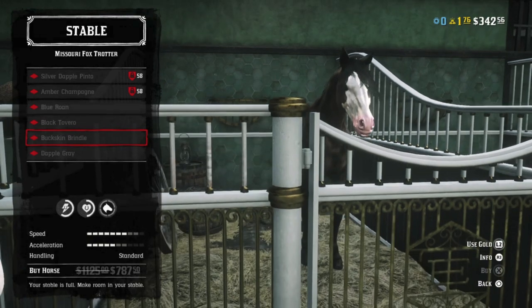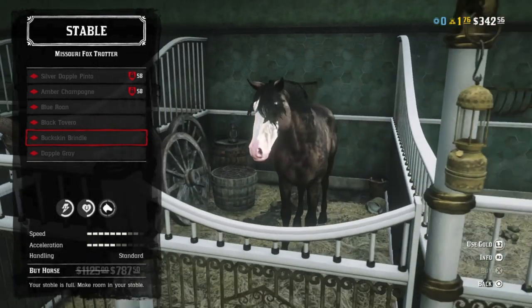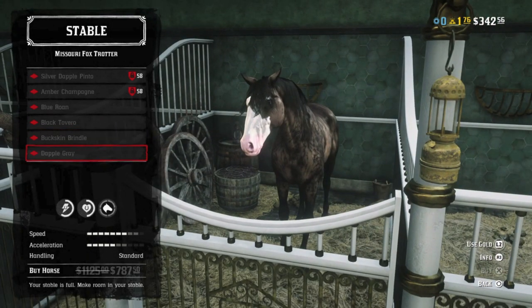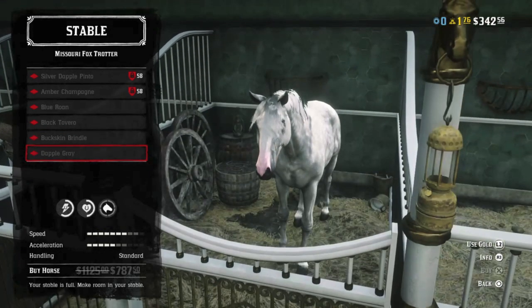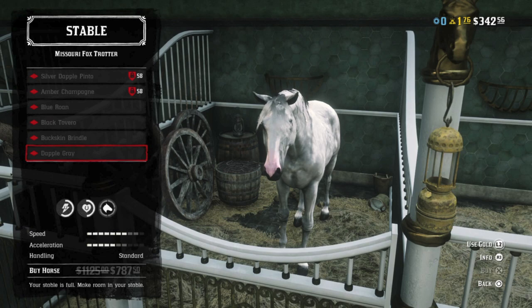The Buckskin Brindle — now that is a very dark buckskin, reminiscent of the reverse Dapple Black thoroughbred to me. Look at how his mane falls in his eyes, like an angsty emo teen. This one has an attitude. Watch out. And then the Dapple Gray Missouri Foxtrotter, which seems pretty similar to the Dapple Gray thoroughbred, at least as far as coats go, but with that pretty pink nose and a white mane.